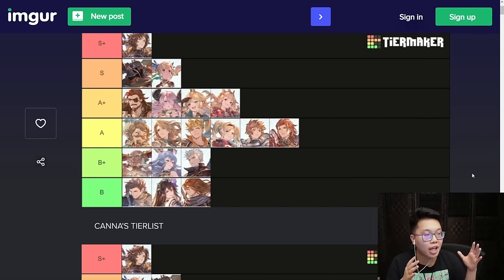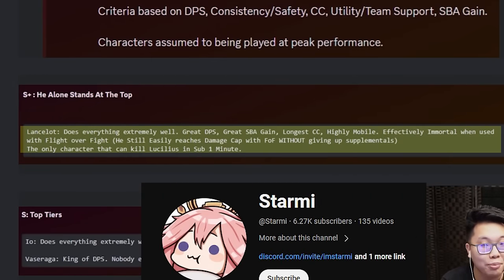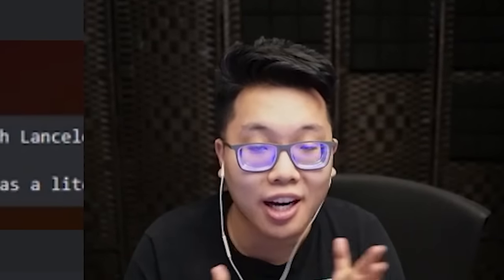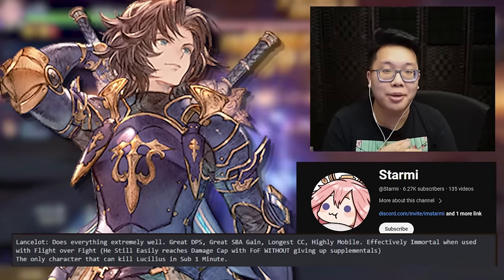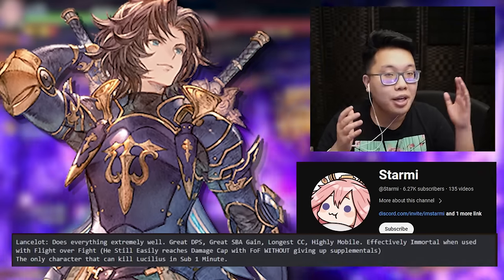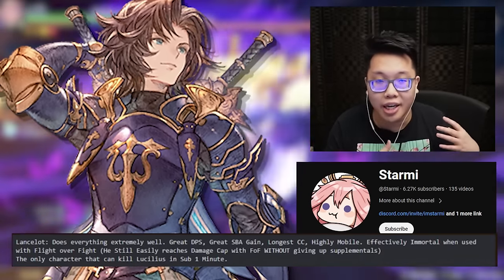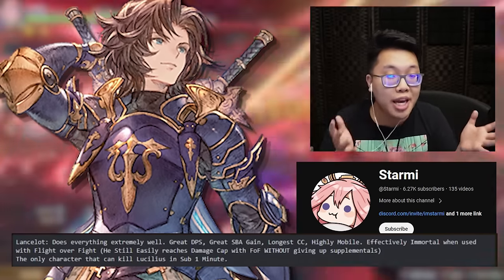Looking at the tier list, the S+, S, and A+ characters all share similar positions. Between myself and Starmie, we both agree that Lancelot is kind of ridiculous — pretty much the most versatile character Granblue Fantasy has to offer. He's spamming crowd control, has decent damage, basically has immortality because of how evasive he is, and you can use a sigil like Flight Over Fight and still reach his damage caps, giving more flexibility in your build. He has no weak fights outside of something like Vulcan Bolo where you want high damage and can't freeze.